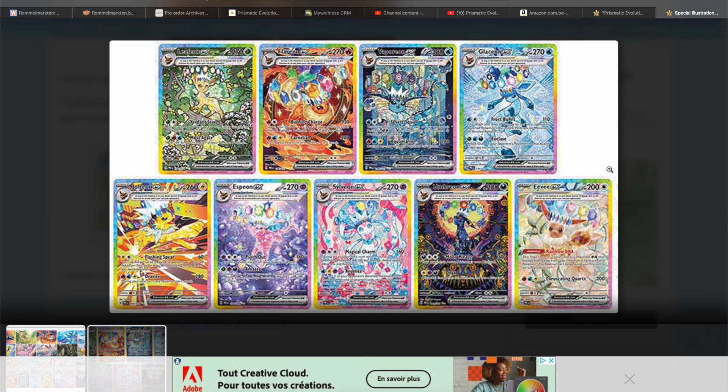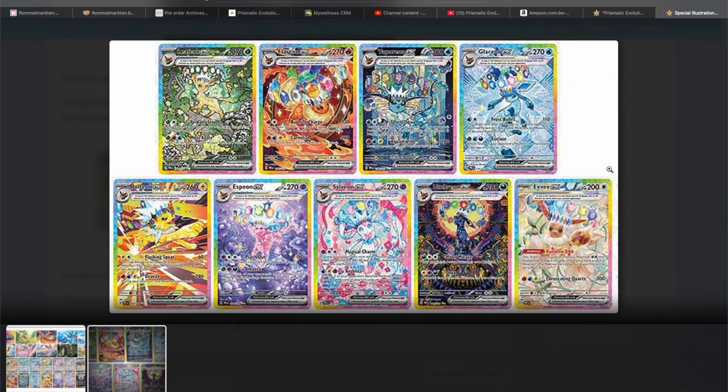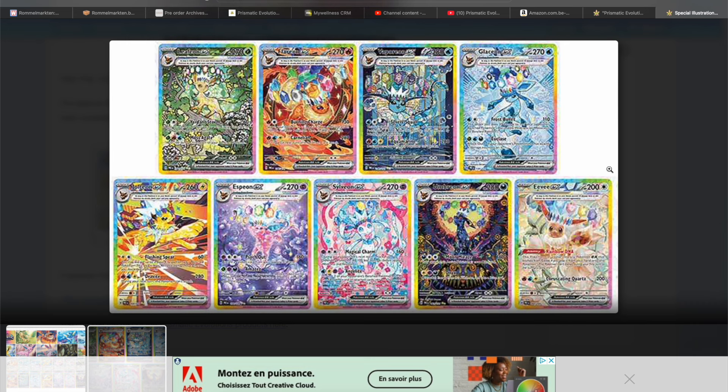If you watch my channel regularly, you probably know my favorite set of all time is Crown Zenith — for obvious reasons. I'm surely not the only one with that opinion. I think it's better than Evolving Skies, and a lot more fun to open. Seeing this though, of course we still have to see a lot of the other cards. These are the only SIRs we've seen so far, and they look like this.